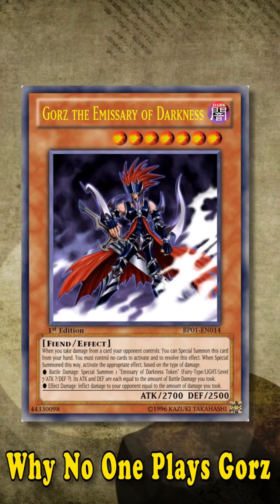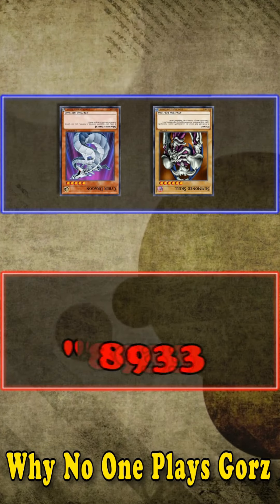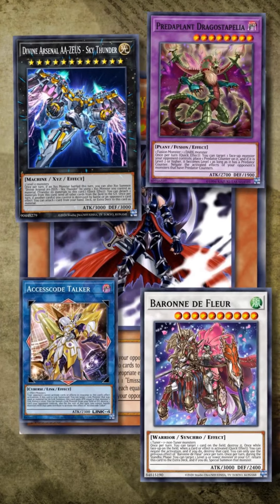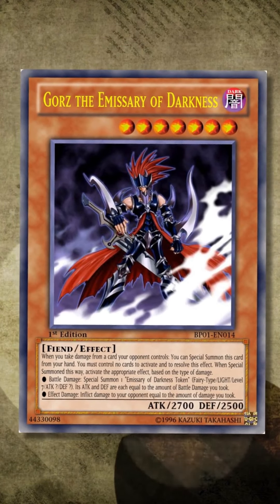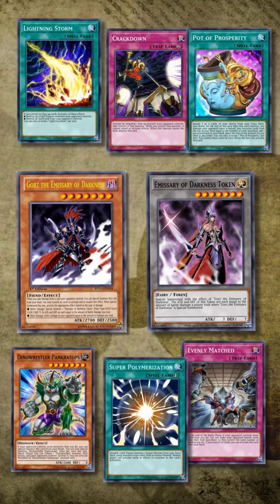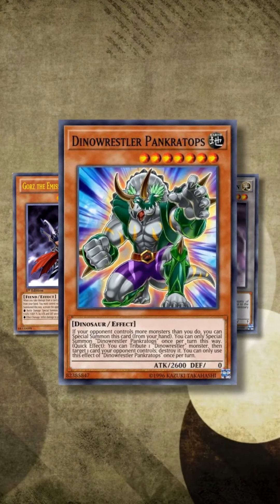Gorz is a hand trap that can special summon itself from your hand when you take damage while you have no cards on the field, and then you get a token if it was battle damage, or you just inflict it back if it was effect damage. In early Yu-Gi-Oh!, this card was such a powerhouse and play staple that it changed how people attacked with their cards. So why does no one play this card anymore? Because in modern Yu-Gi-Oh!, the ability to survive the battle phase is just not important. Additionally, boss monsters are a lot stronger than they used to be and are a lot easier to bring out, so even if Gorz came out in the battle phase, chances are your opponent would be able to destroy it with little problem. And if you're in a position where your opponent is attacking your empty board, chances are one of their cards will have a negate to stop the effect. In the best case scenario, if you do happen to bring out Gorz and keep its token, you don't really advance the game state better than just playing any other staple going-second card like Pancreatops, who's a much better big beater that can also destroy stuff and has a much easier summoning condition.